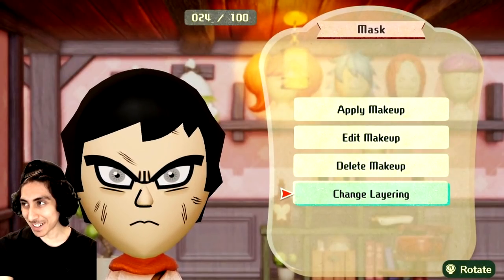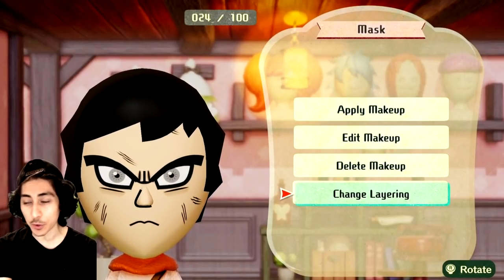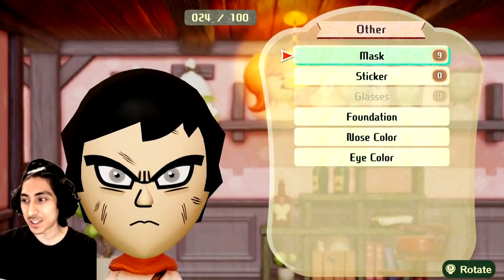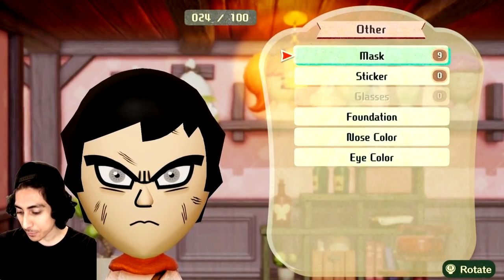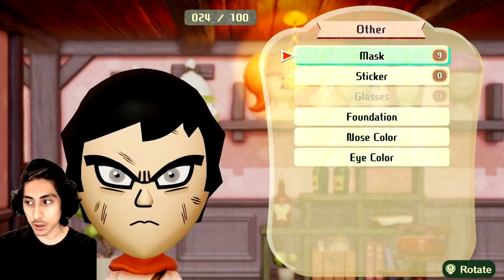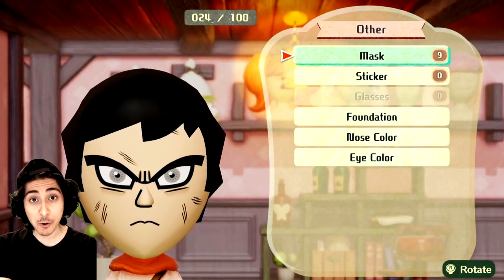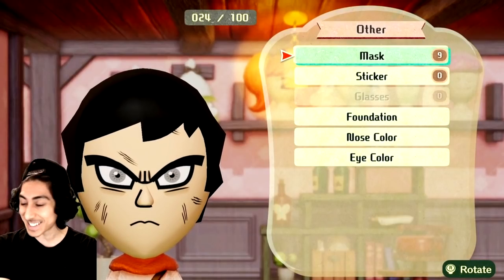All right guys, after another 20 to 30 minutes — I've been editing this for over an hour now — I've got the look I was going for. I'm trying to get every single detail on Goku's face as close as I possibly can. It's a little bit hard but I'm going to keep messing around with it, including skin tone and everything. I'm going to see how accurate I can get this. It's pretty cool — I'm having a lot of fun with this so far.